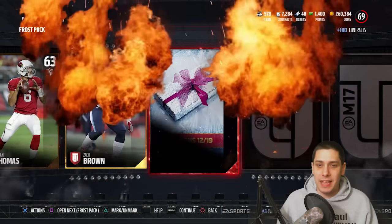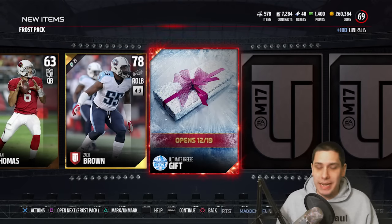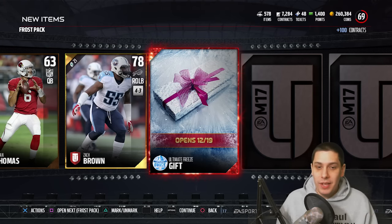We need to pull some better stuff than that. We get a Zac Brown. What is this going to be? It is a gift — I have no idea what this gift is. If you guys have any ideas, let me know in the comments section below.